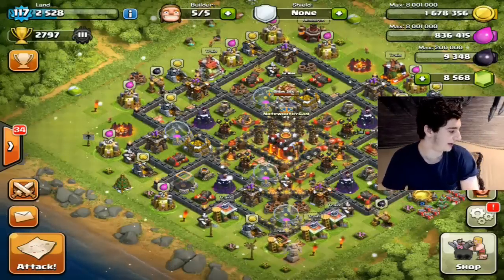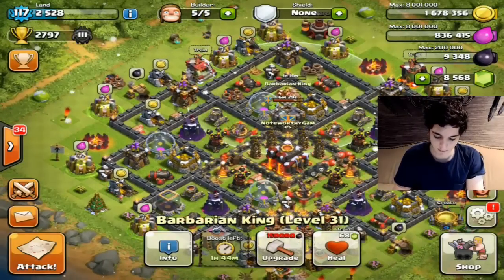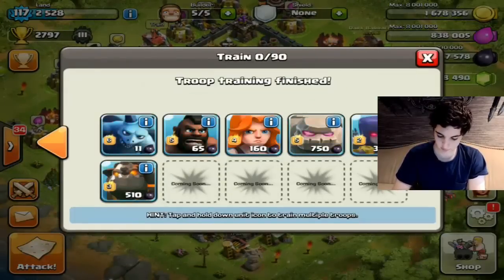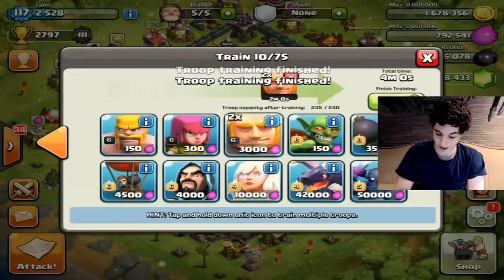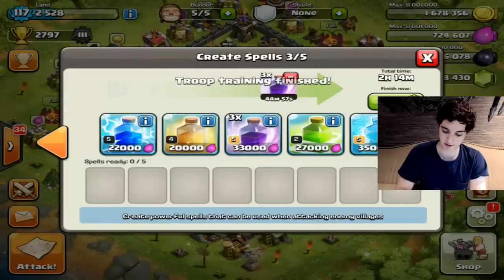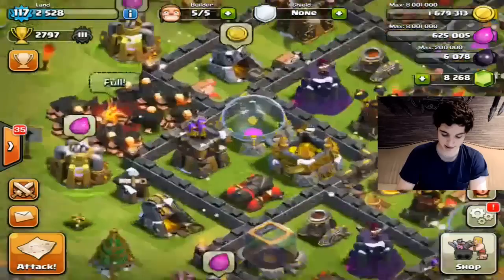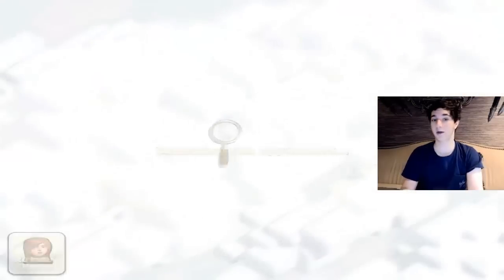Our next challenge: NoTaLamp says you should do an all-tank raid with Golems, Lava Hounds, and Giants only. I think that's a great idea — we'll use the Barbarian King as well since he's a tank. Let's get two Lava Hounds, three Golems, and fill the rest with Giants. We have zero firepower on this comp so we're going to need heavy Rage spells — four Rages and one Jump. Look at all those Giants, they look mean. We're doing the all-tank raid — not even using Clan troops.